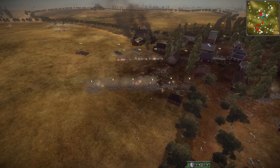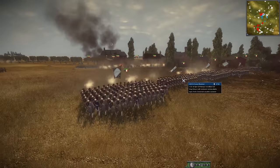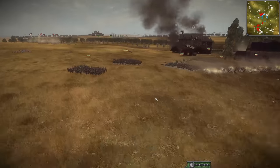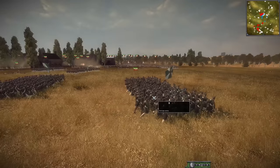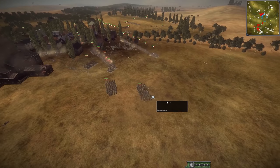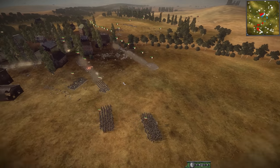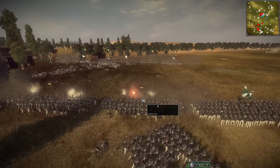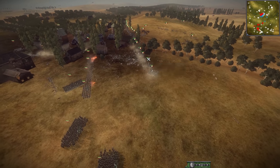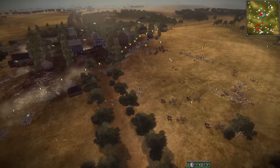The French are doing more than just holding on — they are putting some fire under the Russians. But the Russians have reinforcements and are going to maneuver their troops around. The French need to fall back. They're on the verge of breaking some line infantry, but they're going to fall back — and that's okay. That's what they need to do. Just keeping them back.